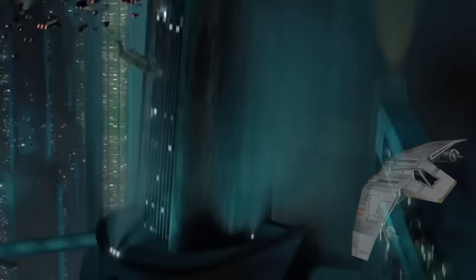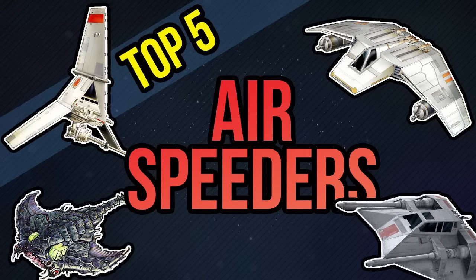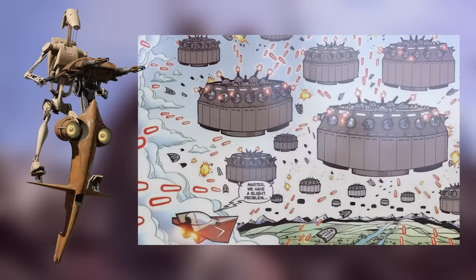You also have air-based repulsor lift vehicles, things like the V-wing or transports flying around on Coruscant. I did a recent video on the five most deadly repulsor lift vehicles if you want to learn more. Generally, repulsor lift vehicles come in a variety of sizes — on the small end you have the STAP, the vehicle battle droids sometimes fly around on, and on the large side you have the Conqueror-class dreadnought, essentially an atmospheric battleship.